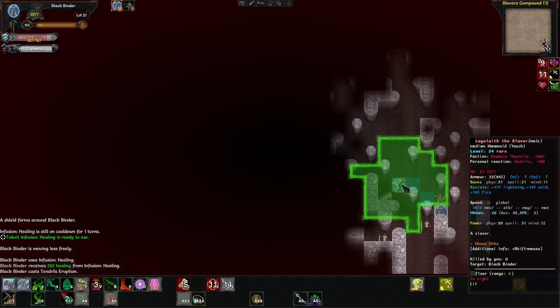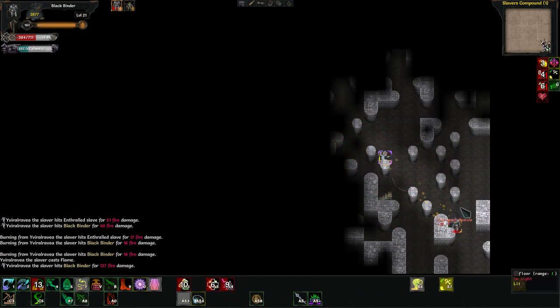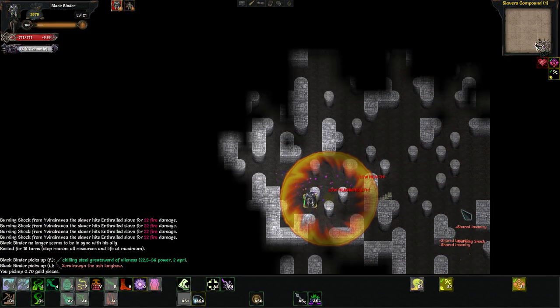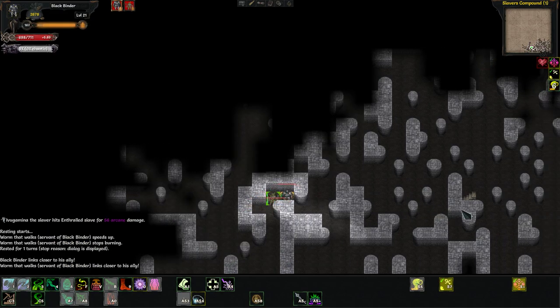See how I'm using the corners to buy myself a turn occasionally? Because it's hard to fight this guy straight up. I need to get over there but walking into him is not smart. When you kill them, the enthralled slaves are nice to you, so long as you don't hit them on accident, which can happen quite often.